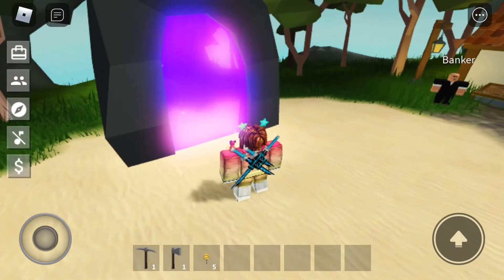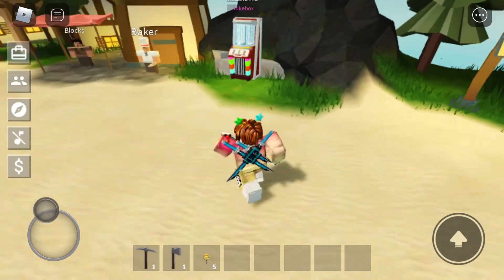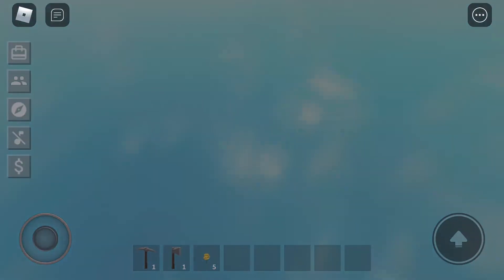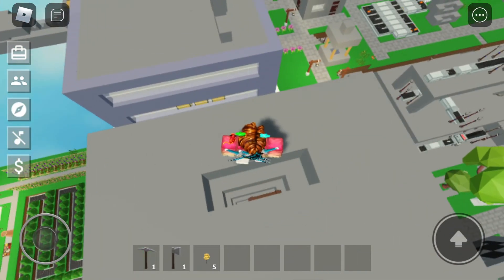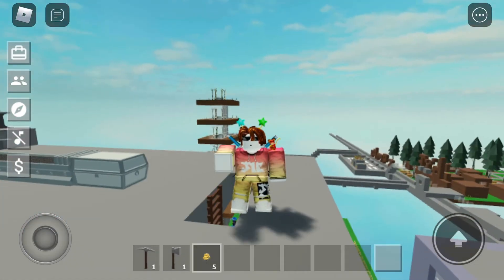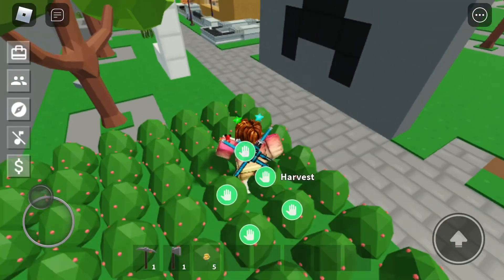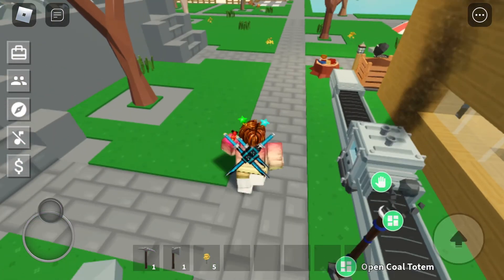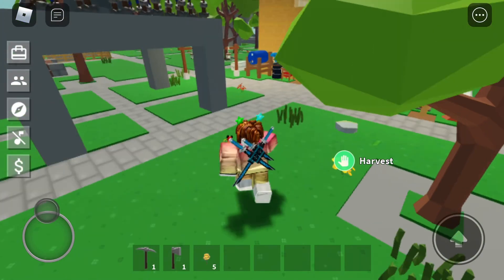There's not much here except the new tree and the jukebox, but you gotta pay Robux to use it. I wish I had enough Robux so I could play my rock symphony song. It's kind of a limited update — I thought it was gonna be big, but it's only the jukebox, the tree, and VIP server kick commands.